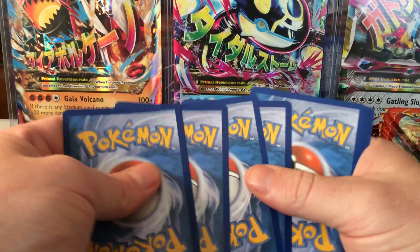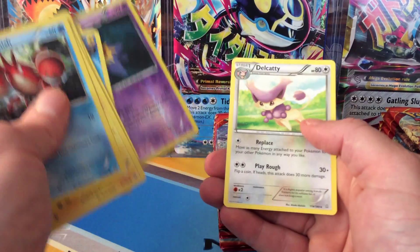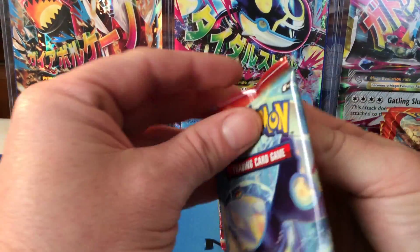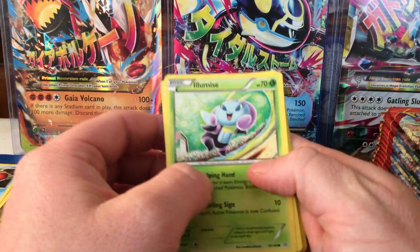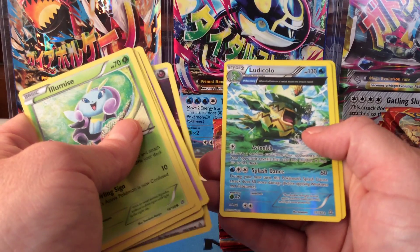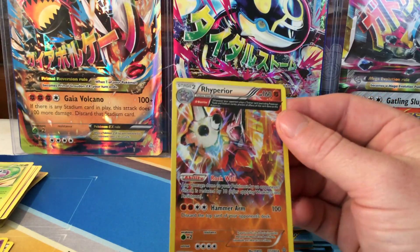Hopefully that'll change soon. Let's run through them real quick. The reverse hollow is a Starmie rare and a Delcatty non-hollow rare. Real slow start to this booster box. Special energy, there's a rare reverse hollow big art, little Camerupt. And the rare is a foil Rhyperior — there's my first foil! Let's get that sleeved up.